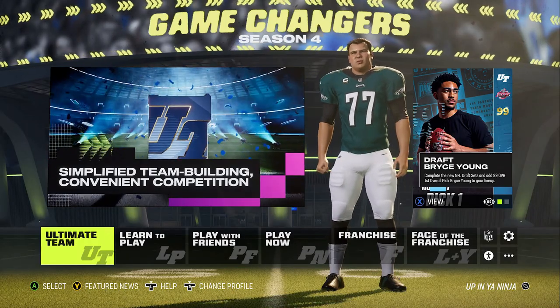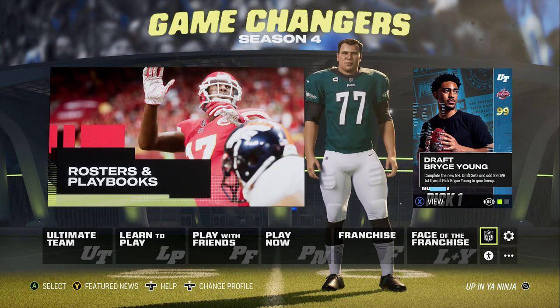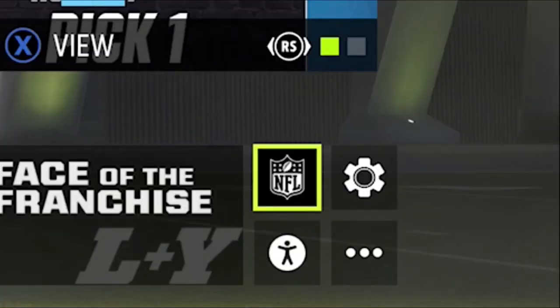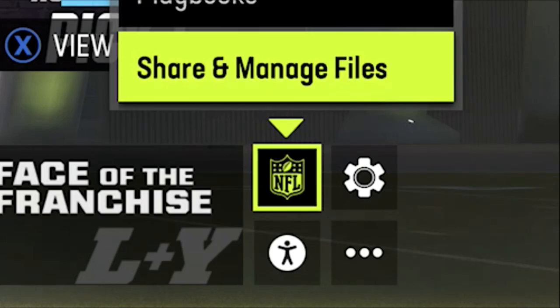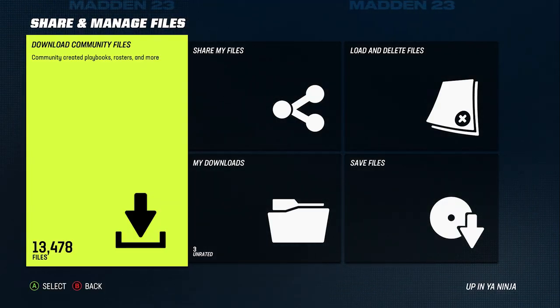I'm going to start this video out showing you guys how to download the roster that I downloaded — whether you're on Xbox, PlayStation, old gen, PlayStation 4, it doesn't matter. All you have to do is go over to this little NFL icon logo here, select that, then go down to share and manage files. Now this may seem easy to a lot of people but it really surprised me how many people don't know how to do this.